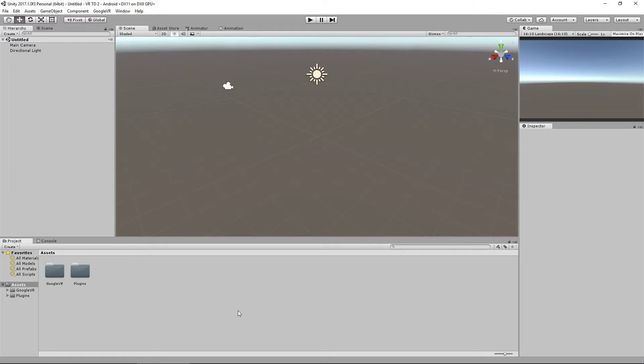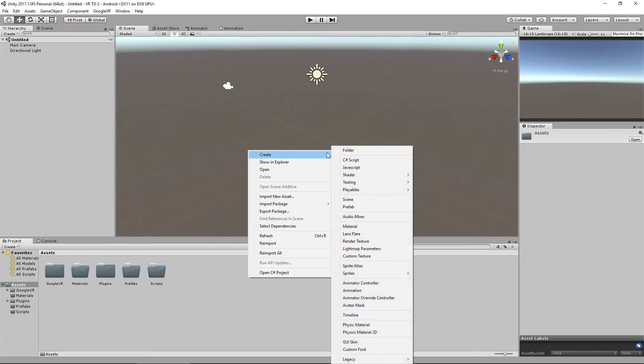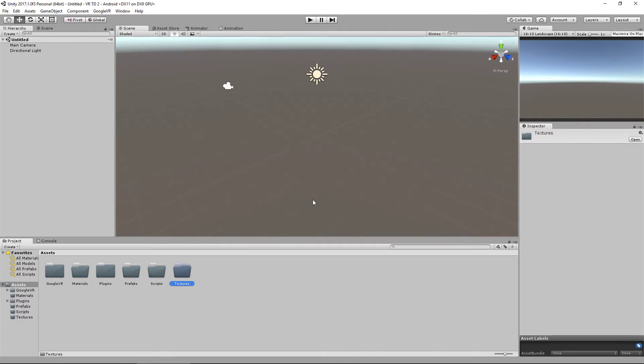With all those settings done, let's create our folders to organize everything. I generally use these folders every single time. I'm going to create: Materials, Prefabs, Scripts, and Textures. I might not use Textures that much, but I'll probably do a few things with it. I'd normally make a few more — like Models — but I'm going to create everything using the built-in 3D objects for this one. Now it's time to actually set up a level.